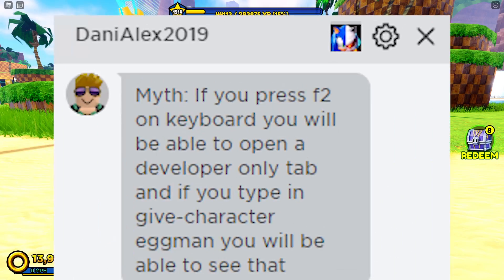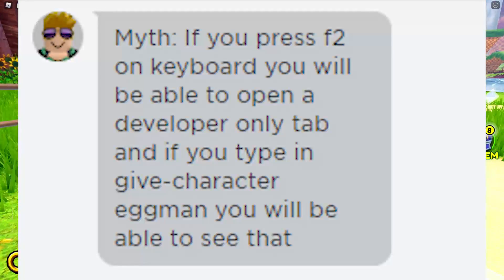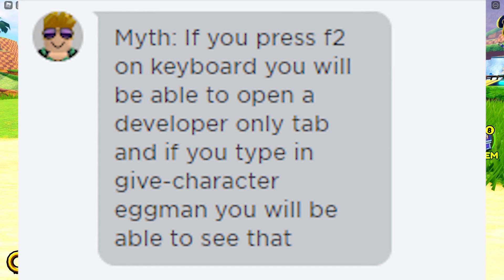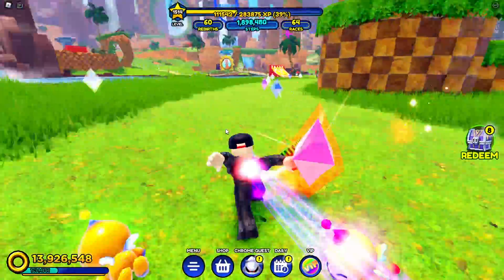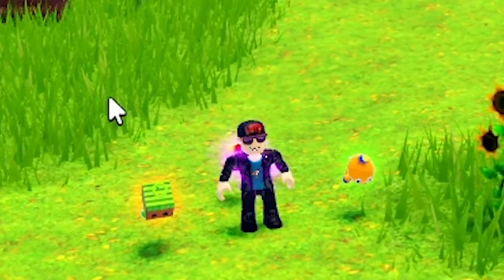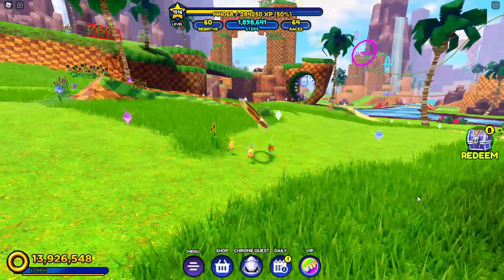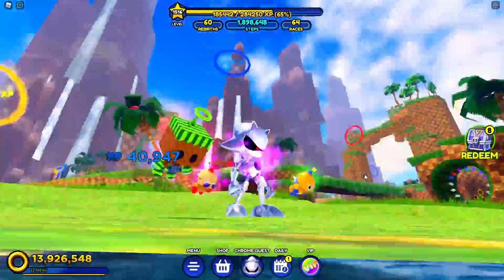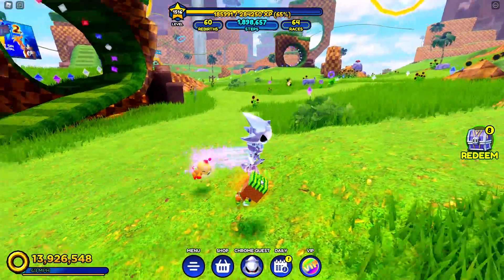So guys, look at this message. It's from DannyAlex2019 — thank you for this myth. The myth is: if you press F2 on your keyboard you will be able to open a developer-only tab, and if you type in 'give character Eggman' you will see an actual skin, but it can only be used by developers. You remember that the whole chrome metal thing started with some developer playing in a test server as that skin — someone had seen a developer playing as this skin, so that was really amazing. That means maybe this Eggman skin is real.